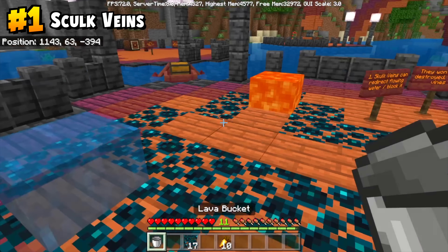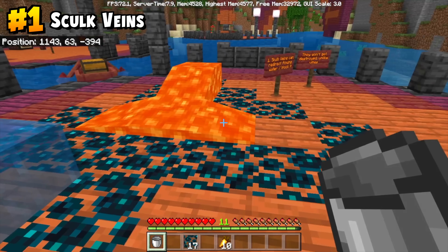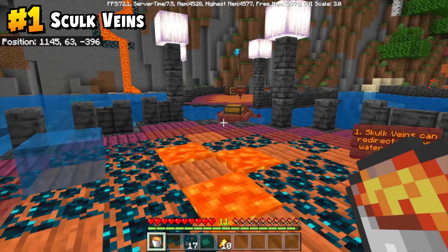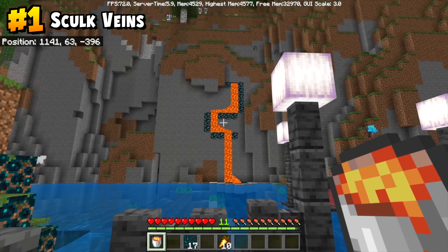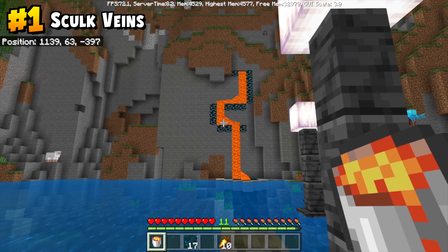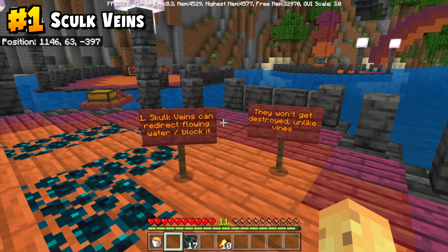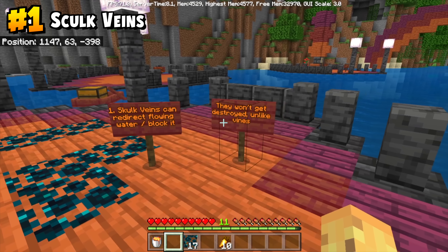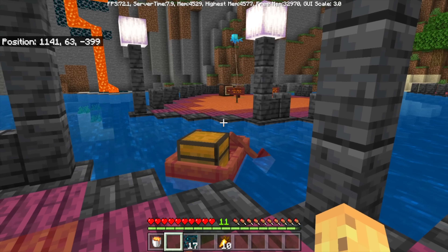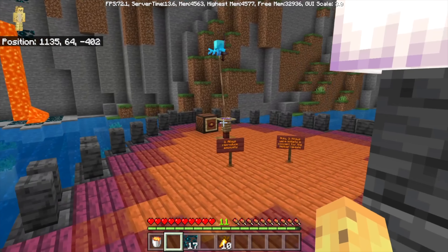It's really amazing also because it doesn't just work for water — it works for lava as well, although your results may vary when using something so flammable as your base. Isn't it incredible you can direct the flow of both water and lava? Sculk veins can redirect flowing water and lava without being destroyed, unlike vines and unlike anything else in the natural world. Sculk veins are absolutely top-notch for that.